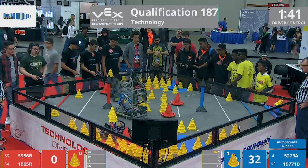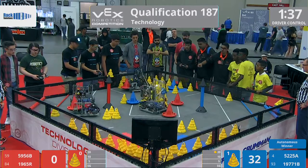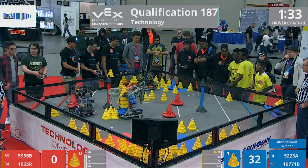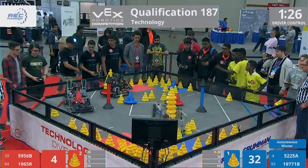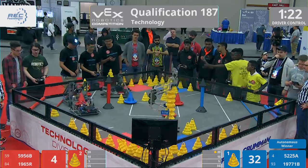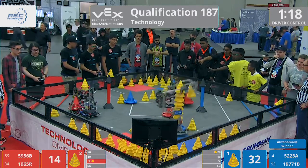Both alliances race out. 5225A, they are quickly scooping up these cones off the field. 19771B, they're playing some hard defense on 1965R. 5225A — they've got that big stack going.